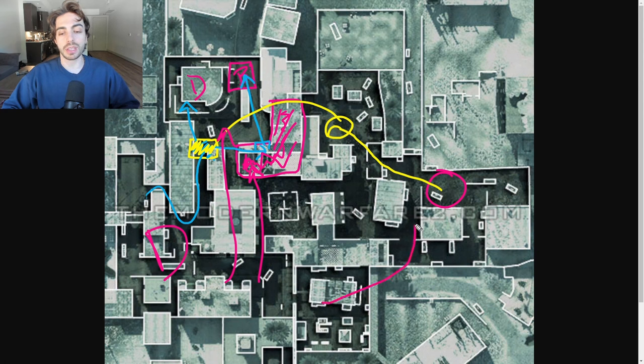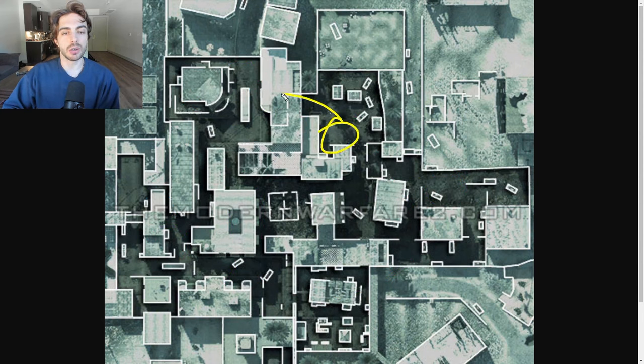Throw them over this building and land them over here — that makes it so much easier for your team taking control of the site. You can't just rely on the tacs though; you have to take control of this building specifically because it's your cutoff for anyone rotating from A to B on defense. If you want to insta-rush it like you saw in the footage and take control quickly, having control of this building really makes your life so much easier. Make sure you clear the lower alley so they can't contest you coming out and aren't on the balcony shooting you off bomb.